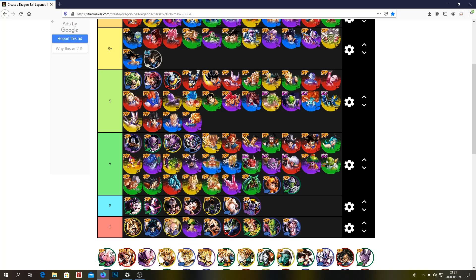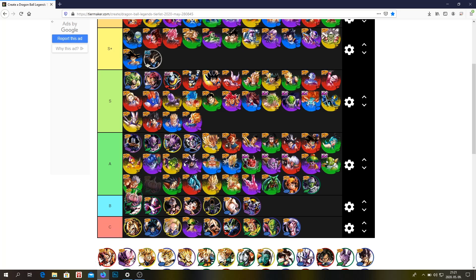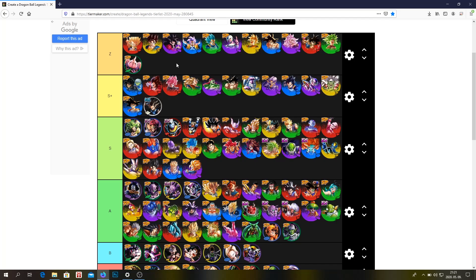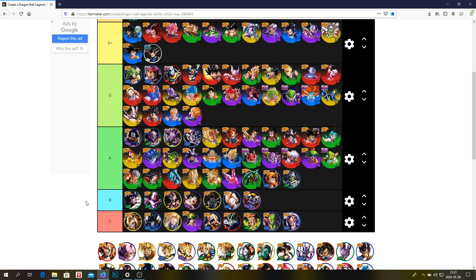Dabura. Zenkai Buu — he's definitely Z tier, even at Zenkai 1. He's ridiculous. I don't think I have to explain why — he can heal like 10 million HP in a match. It's ridiculous.